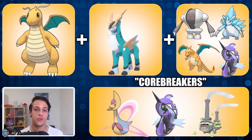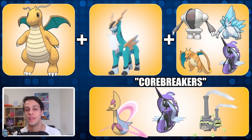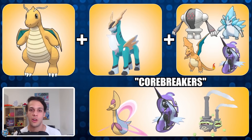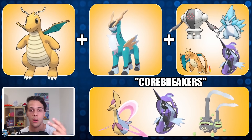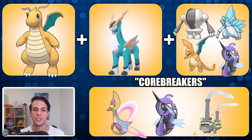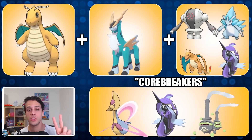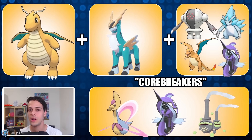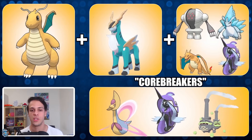Starting with the tried and true duo of Dragonite and Cobalion — these two have been run together for seasons by many trainers to great success, as they cover each other extremely well. Dragonite runs Dragon Breath, Dragon Claw, and Superpower — shadow recommended but not required — and with this moveset it just loses hard to ice, rock, or fairy types. The first two, Cobalion just destroys, and the third — fairies — Cobalion doesn't straight up win generally, but it can get close enough to put them in farm-down range.